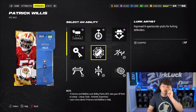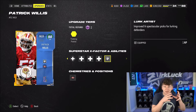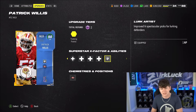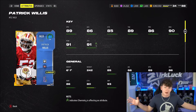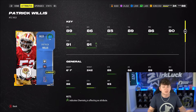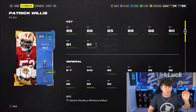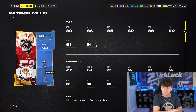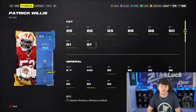Lurk Artist gives you improved and spectacular picks for lurking defenders. Essentially, for 1 AP, you get Lurker and Pick Artist and you get some crazy animations. It actually makes middle linebackers usable, which if you don't know why you actually want to use them — they're so much better in the run game at block shedding, at really reading and jumping for a run play. So Patrick Willis is definitely going to be amazing to have out there.